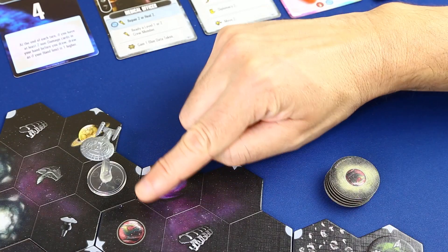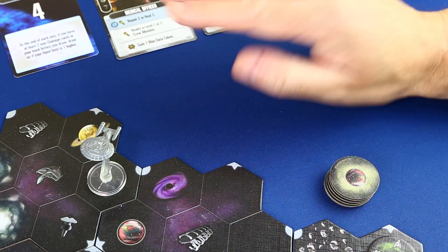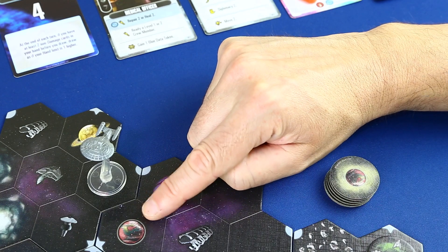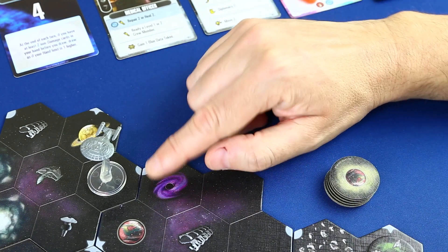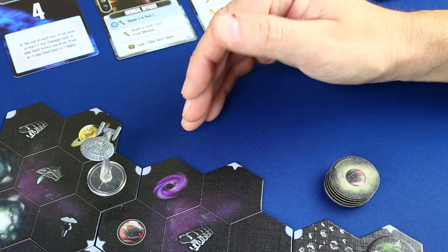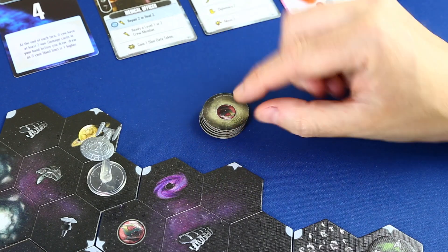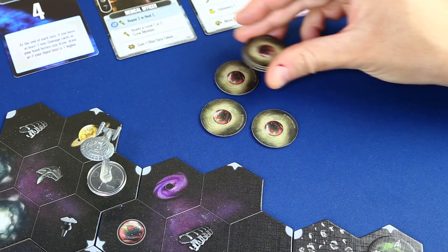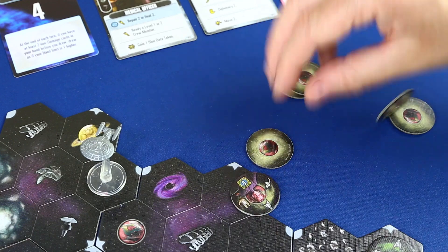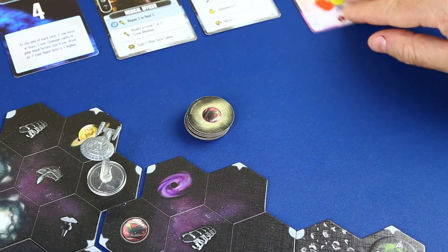Ahora sí, nuestro turno. Tenemos aquí el planeta de clase L. Podría moverme y explorar con mi movimiento, pero por si acaso no lo haré porque quiero guardarme cartas por si tengo que jugarlas. Vamos a hacer una misión y a bajar al planeta. Esto es muy sencillo: estando adyacente, sin pagar movimiento, declaramos que queremos hacer una misión en este planeta. Ahora tenemos que robar una fichita del planeta de clase L; hay seis fichas, las mezclamos y hacemos la pila.